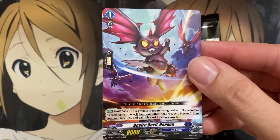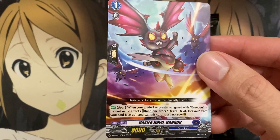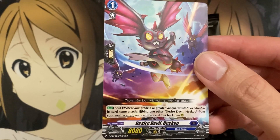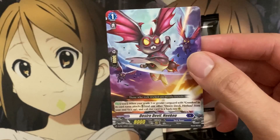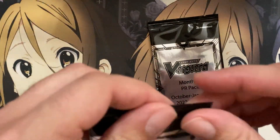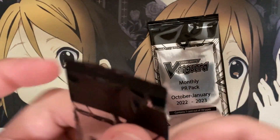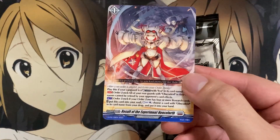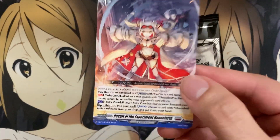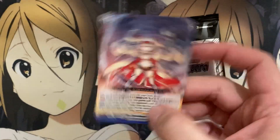Let's look at the Hiku card as well. From your soul, when your grade three or greater Greedon attacks, bind another Hiku from your soul face up and call this card to the back - giving you a rearguard setup, which is not bad at all for more rearguard presence. Next card and we have another Result of the Experiments Henceforth - very nice.